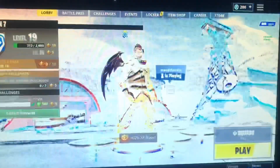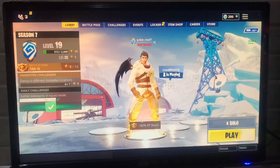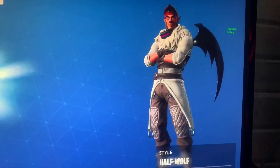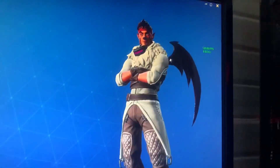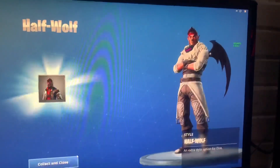Alright guys, the next video is gonna be up really soon. You guys have probably never seen this before — this is a glitch that I just discovered. Take a look at this: this is basically the Dire skin from the Season 6 battle pass plus the Zenith skin combined. I'm gonna be showing you guys how you can do this in my next video — this is just a teaser.